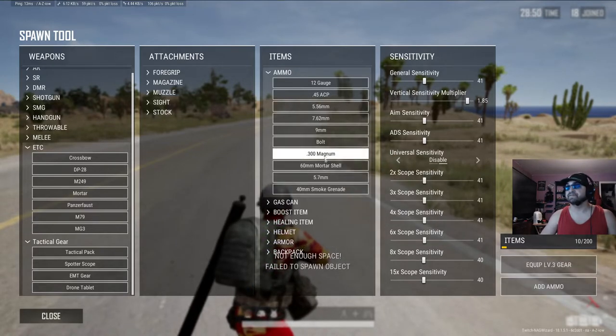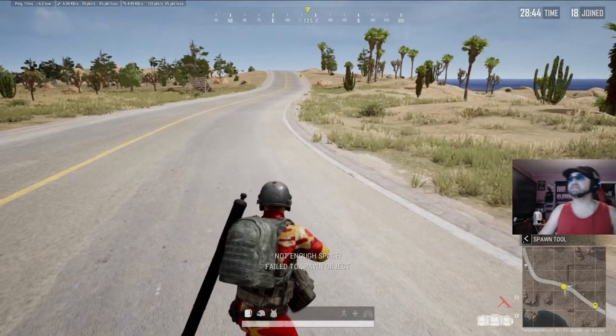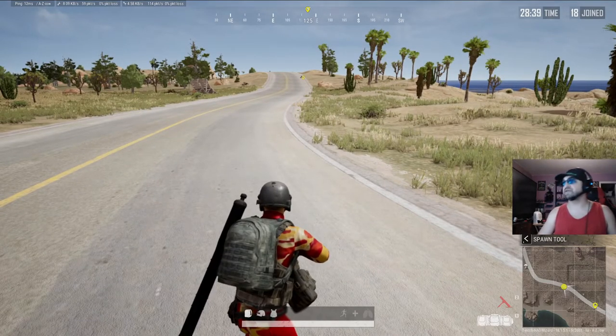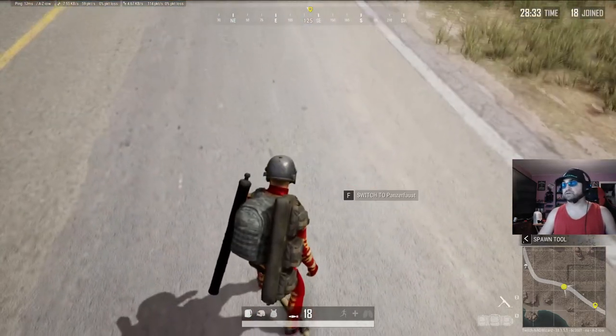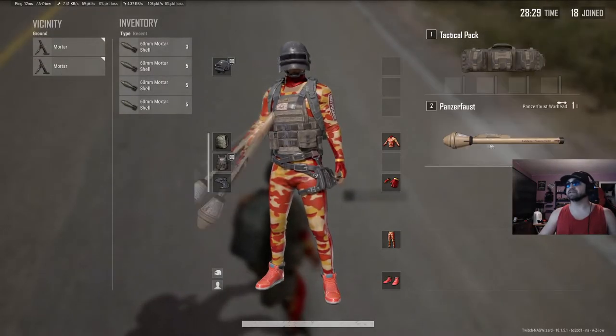Get our level 3 gear. Now as you see here, we parked our bike roughly about 130-150 meters away. When we place the mortar — first off, whenever you pick up the mortar, it takes over a weapon slot.